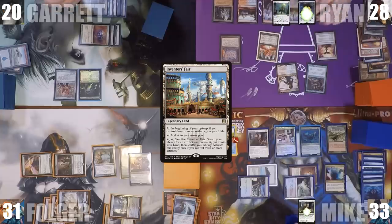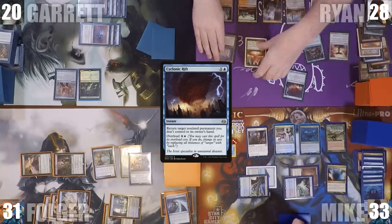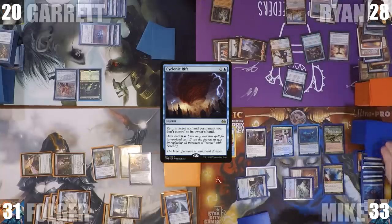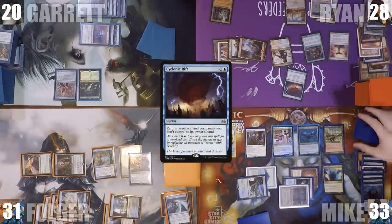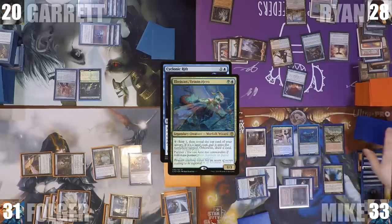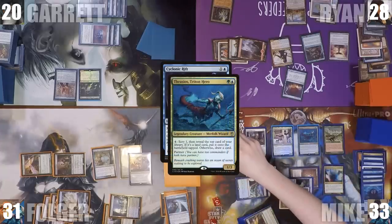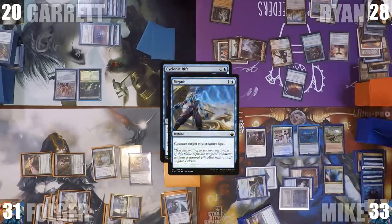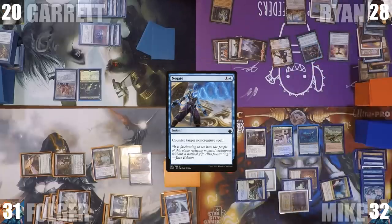Ryan plays an Inventor's Fair and casts an overloaded Cyclonic Rift. Staring down a ton of treasures about to be destroyed, Mike responds by sacking treasures to activate Thrasios multiple times, scrying and revealing Bayou, Birds of Paradise, then a Negate. He taps his Mana Confluence to cast the Negate, paying the Rhystic tax. The Rift is countered and Ryan ends his turn.